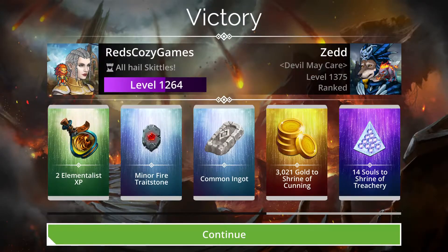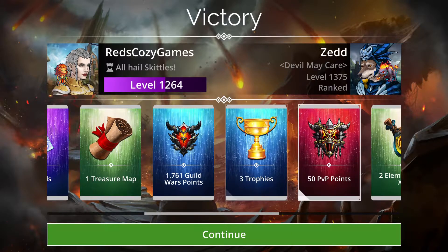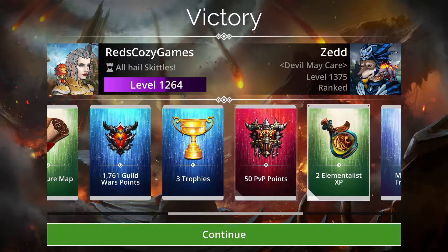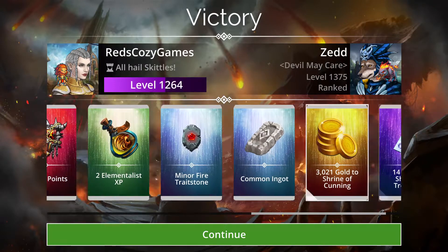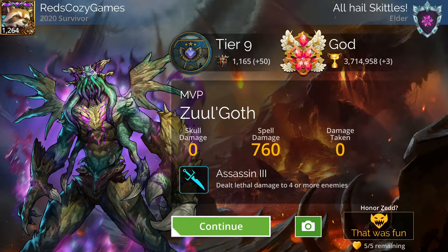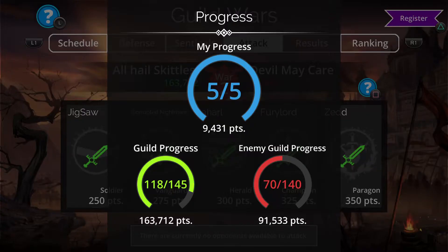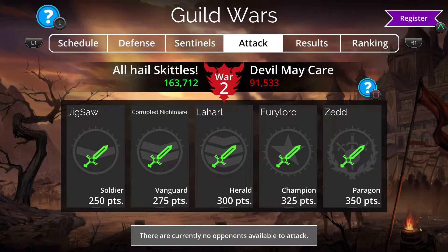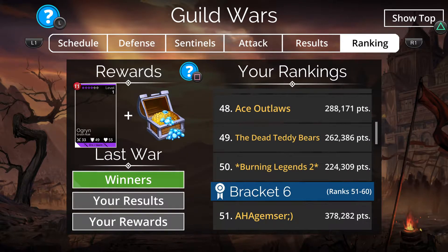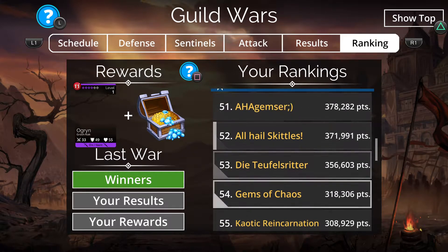5-0 again. The teams weren't great — the last two were dangerous, the first three were not anything special. But I feel good. I made a lot of mistakes in the third fight and made it far harder than it should have been. We got 9,431 points, so we're 10-0 so far in bracket six — not the highest bracket, but it's going well so far.